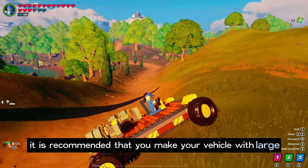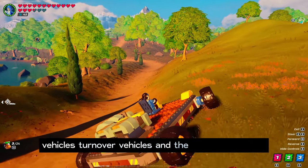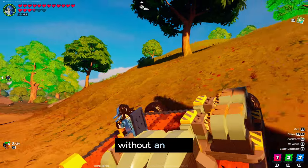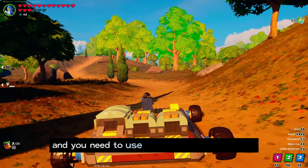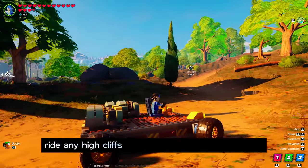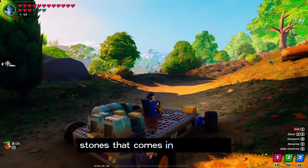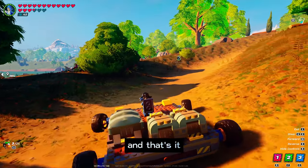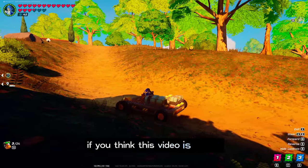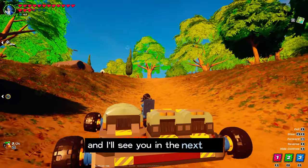It is recommended that you make your vehicle with large turnable wheels and large power wheels, so you can easily climb any cliffs without issue. You'll also want to use a large engine so you can ride up high cliffs and break any trees and stones that come in front of you. That's it — that was the tutorial to make a drivable car in Lego Fortnite. If you found this video helpful, make sure to drop a like and I'll see you in the next one!